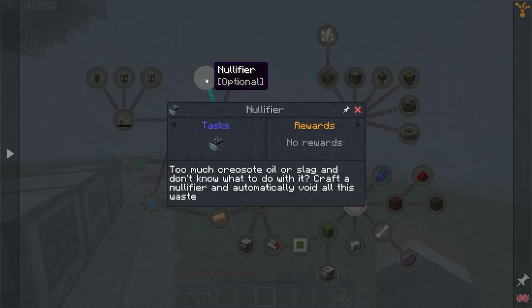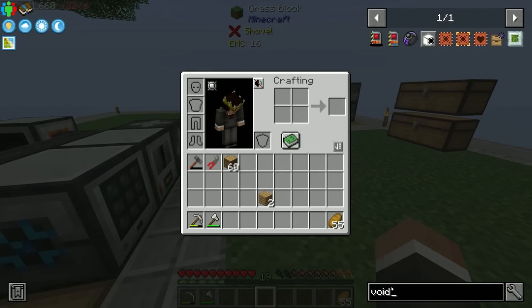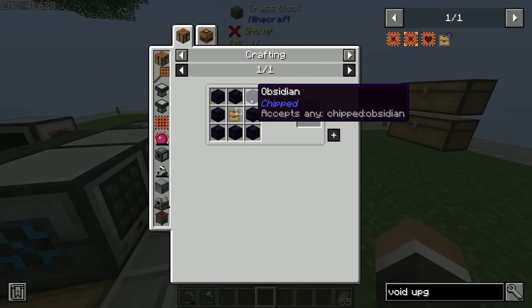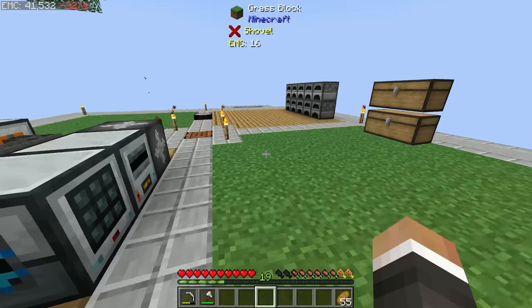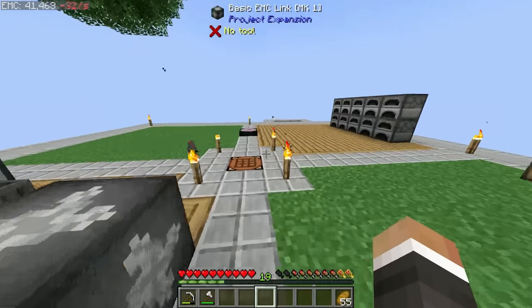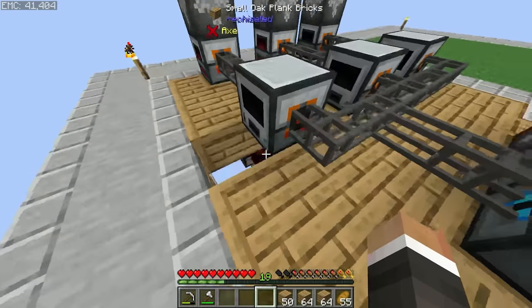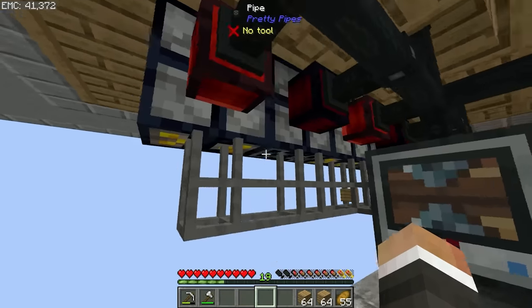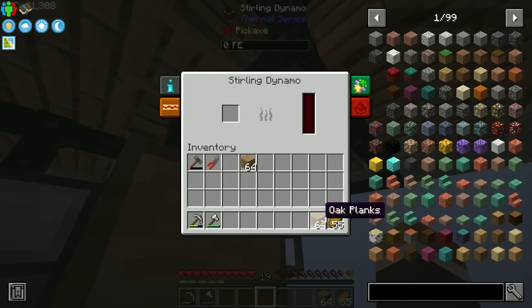Hopefully before today's episode is over we'll unlock the nullifier, which acts like a trash can to delete excess sawdust. There's also a void upgrade for the storage drawer that would delete excess, but it requires obsidian which we don't have yet. For now our system should be back online producing power. I'll kickstart things by dropping a little wood into each sterling dynamo, then the sawmill should keep them topped up.